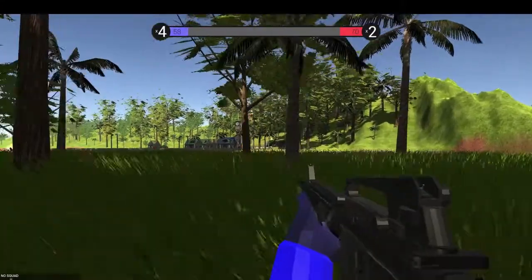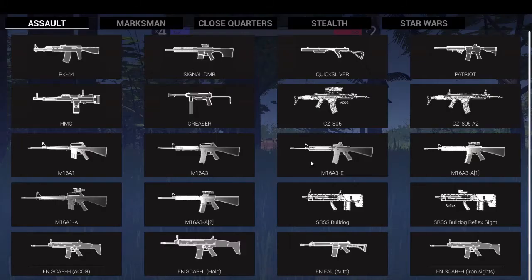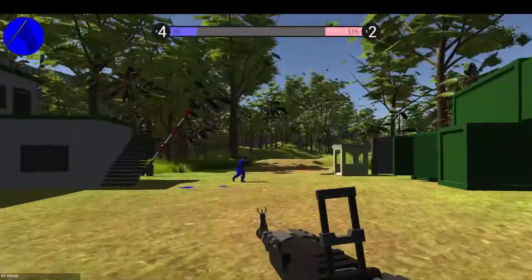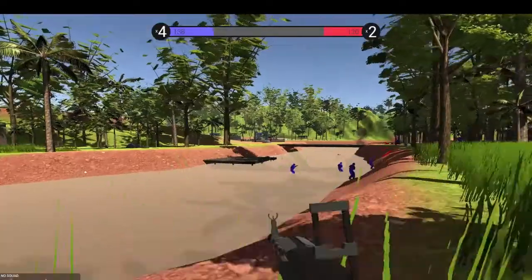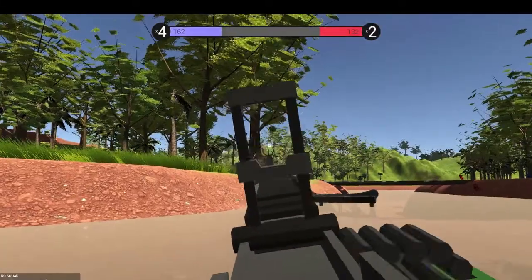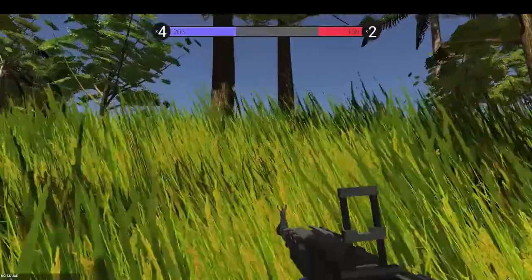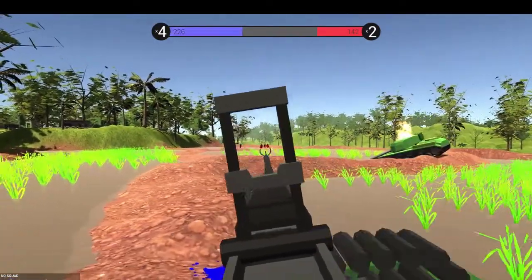I wasn't expecting the graphics to be this good. I see the enemy — okay, I kind of know what's going on. I just died immediately. The HMG — let's go, that looks nice. It has infinite ammo, too. I'm not sure I like that, I don't want to be cheap, but it's still pretty cool. It's very unstable. Wait — you don't have to reload? This is a broken weapon, you can just hold it down. There's no ammo indicator at the bottom.